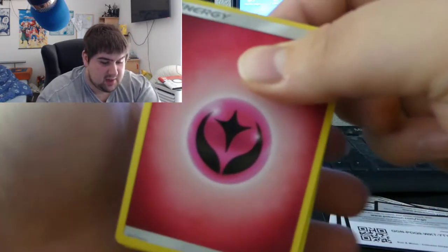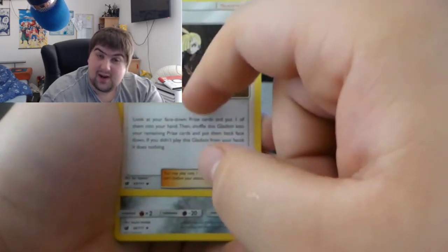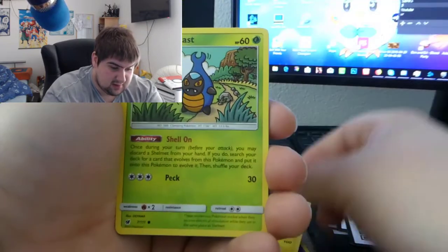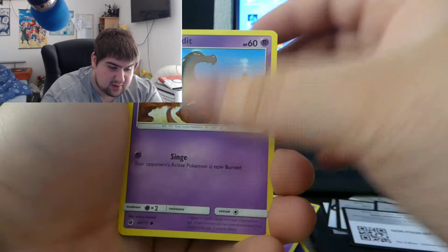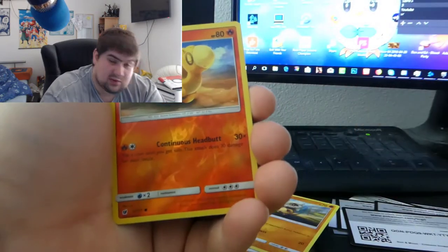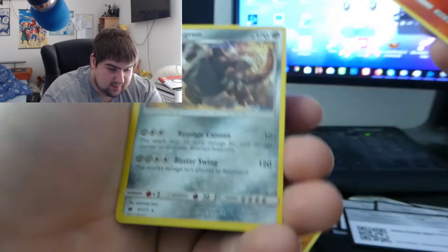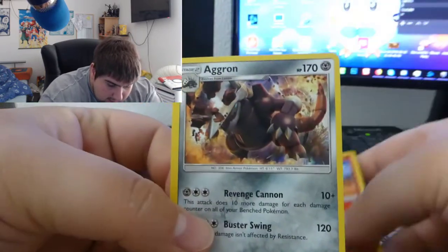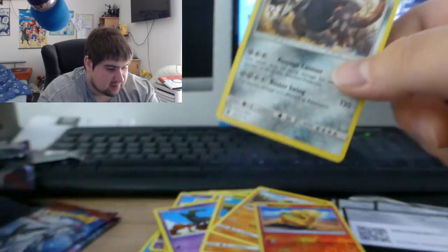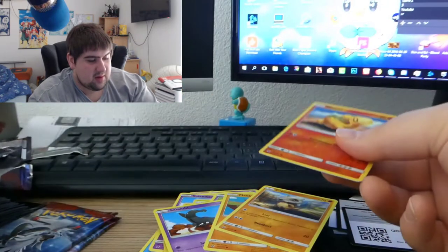Pack seven: fairy type energy, and we also got a Gladion card! I need that in full art so bad — that's literally the only reason I bought this booster box. But now we got a Rainbow Sylvally which is pretty sick as well. Reverse normal card, and the final card is a holo Aggron — yoho! That card looks amazing. Oh my god, four rare pulls in a row!